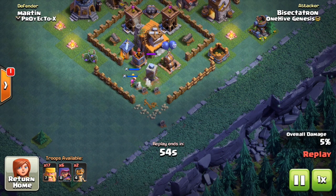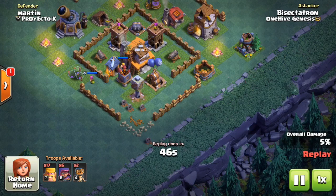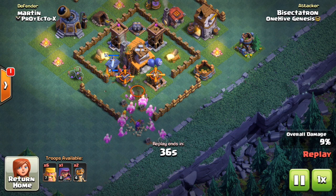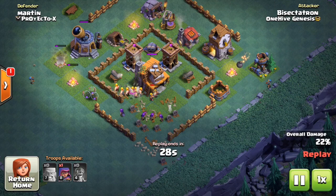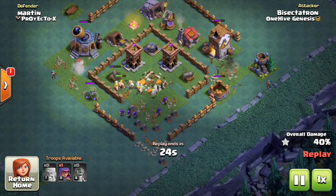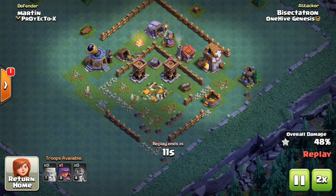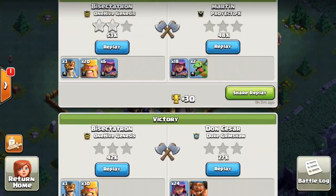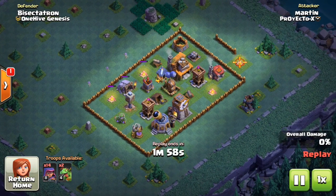That 12-minute boost at 10x means 120 minutes — basically two hours — of upgrades done in just 12 minutes. Two hours of builder work, two hours of laboratory research, all at 10x speed, not to mention resources. At the beginning of builder hall four the upgrade times are quicker and you might not feel the need as much, but as you get into mid to max builder hall four, it's really nice to have that clock tower upgraded so you can bang out upgrades faster.